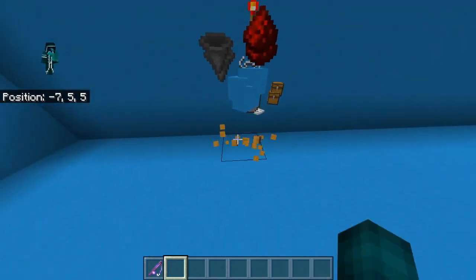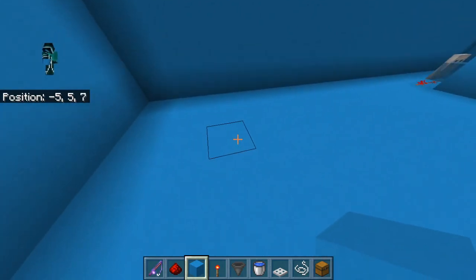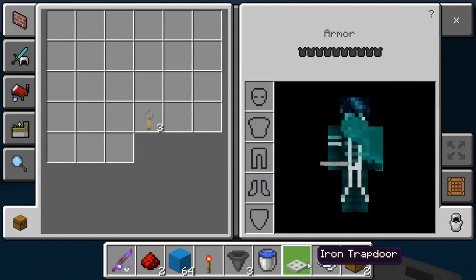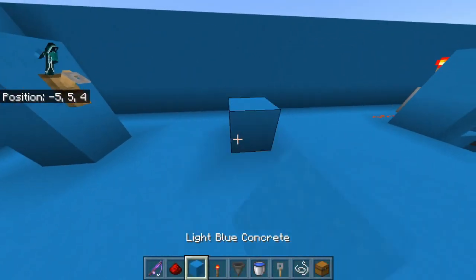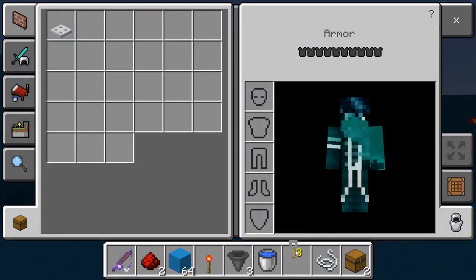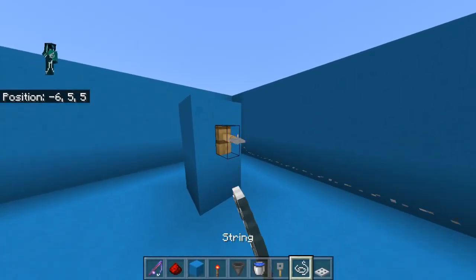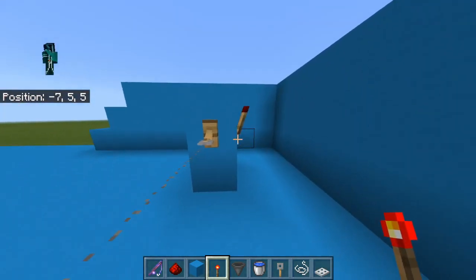If you guys want to build this, I'm gonna smash the chest — I don't need that chest anymore — and just get right into building this. The first thing I want to do is place two blocks here like this, then get these tripwire hooks, place a tripwire hook here, and place two more right here. You only need two tripwire hooks. Place a string right here, go around here, and place a redstone torch — it should deactivate the torch.